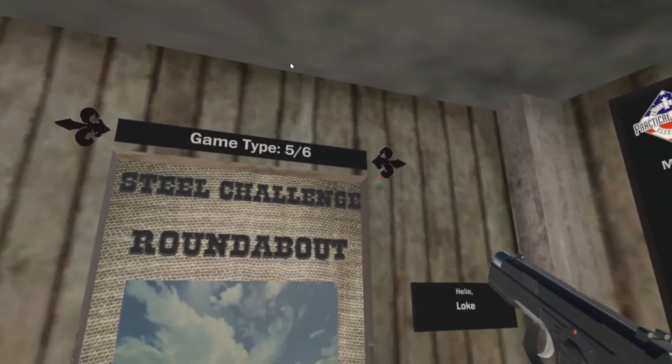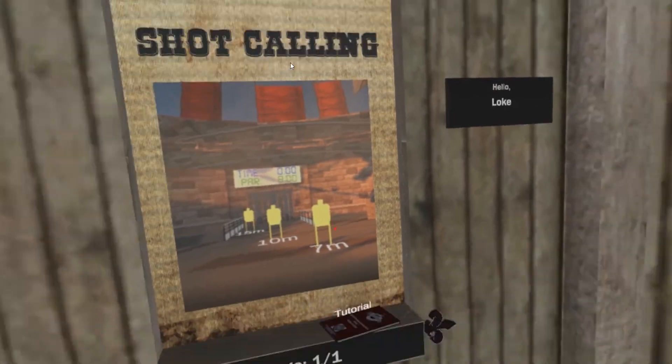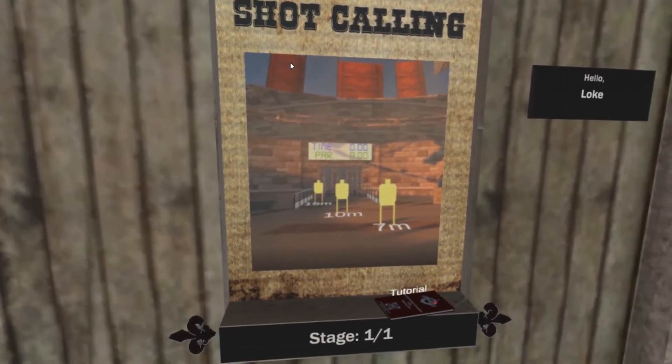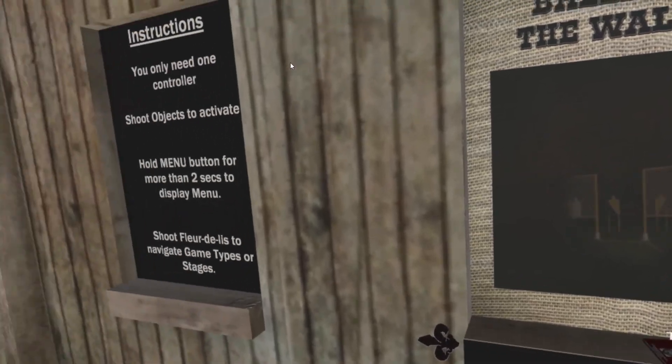And then the last one is a training scenario, where this scenario teaches you shot calling, which is one of the advanced techniques of shooting practical pistol. So we only have one stage here today. You can also shoot the tutorial to start the tutorial mode. And that's it — this is how you get started in practicing.